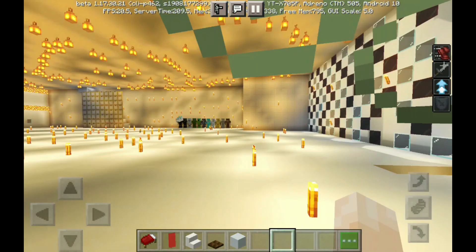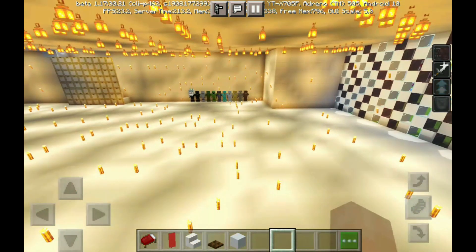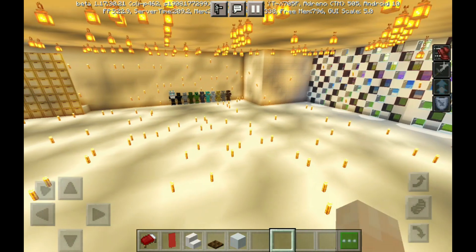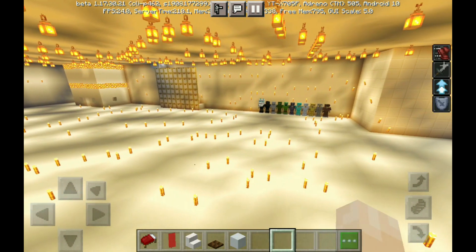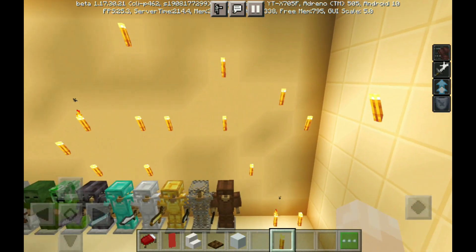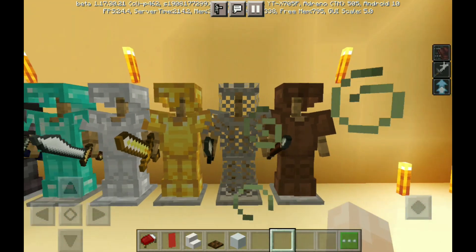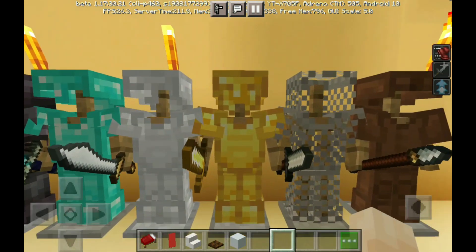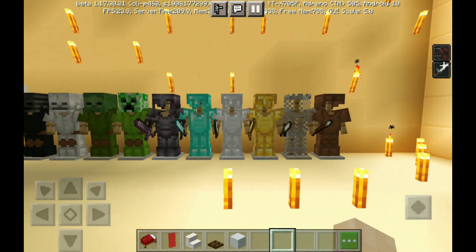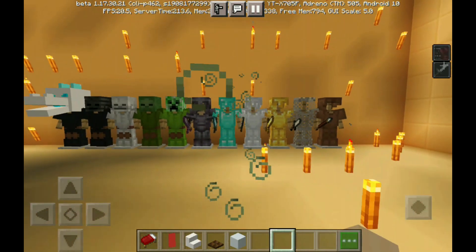Here are the armor stands. We have leather armor with a wooden sword, chain armor with a stone sword, gold armor with a gold sword, iron armor with a gold sword, diamond armor with a diamond sword, and netherite armor with a netherite sword.